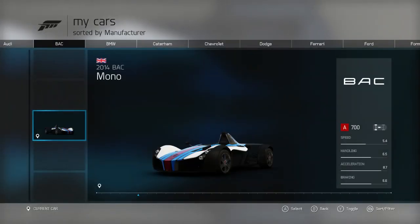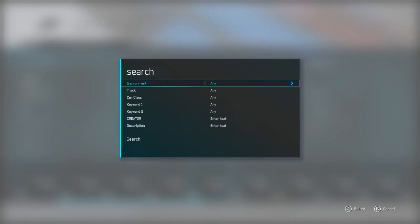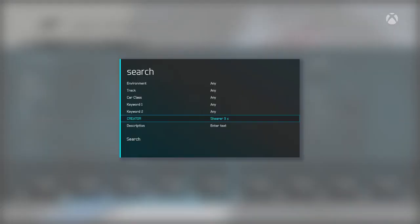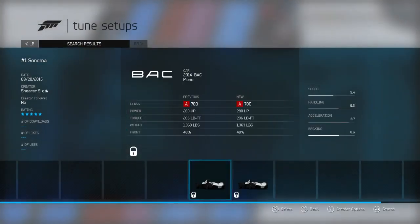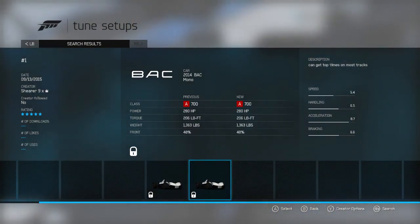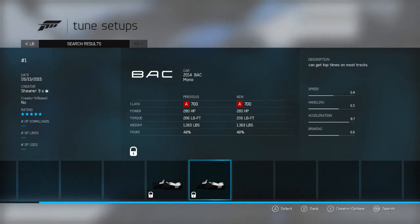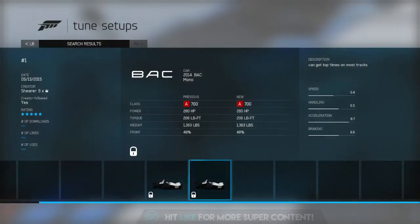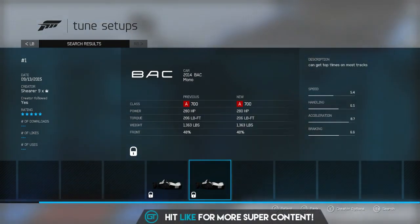Let's go over to my tune and I'll show you how I got it. If you go to search on the Get Tuned page, the creator is 'Shira 9X' — search that and you'll see two tunes. I've got the one where the description says 'number one, can get top times on most tracks.' If you want to download it, press follow here. He makes very good tunes and I recommend this one.